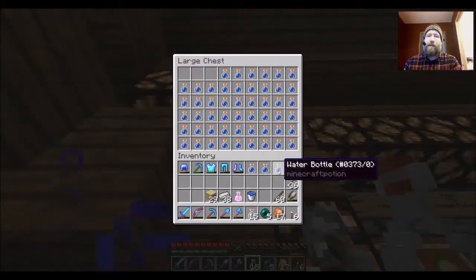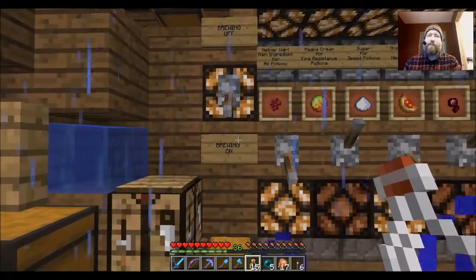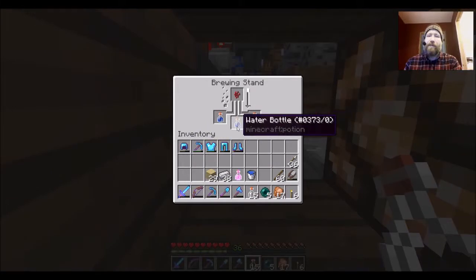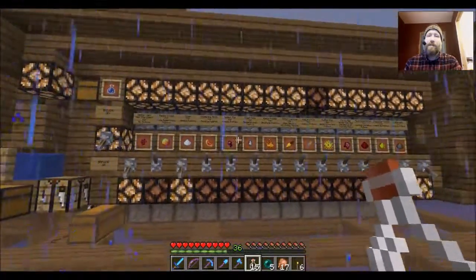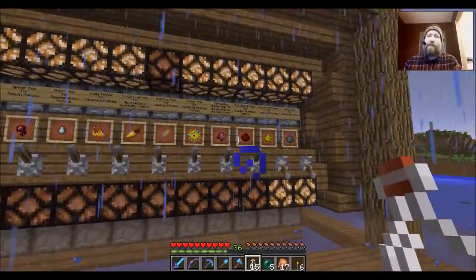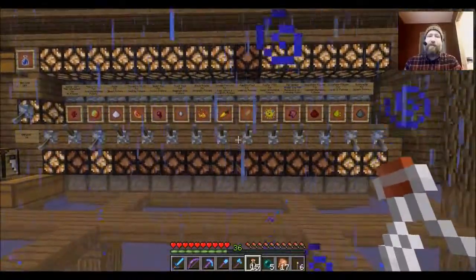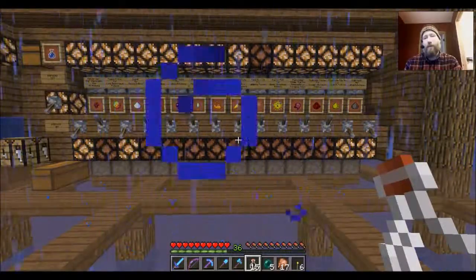This water block right here is for filling up water bottles so you can easily have access to water. Did you hear that? The second batch started going. We can see new water bottles and nether wart coming in — it's just going to be an automatic process where it will continue to make speed two splash potions until these ingredients run out. It will actually shut down if any of these four ingredients are no longer available.